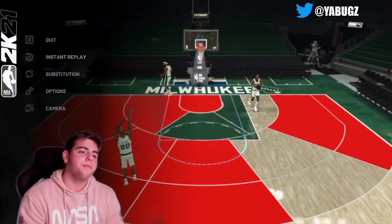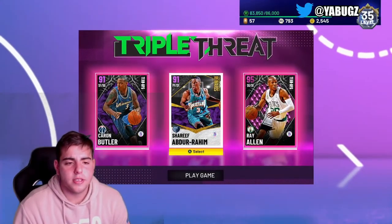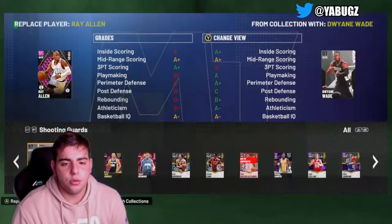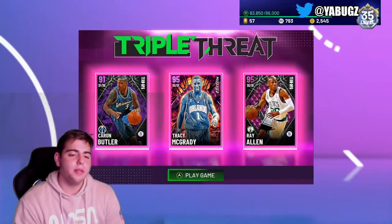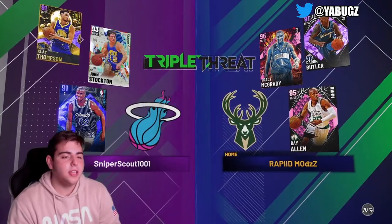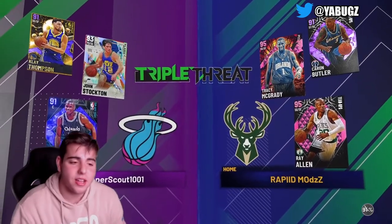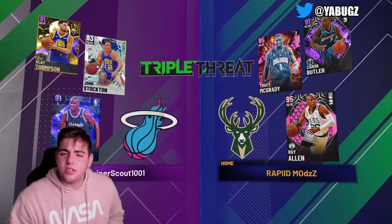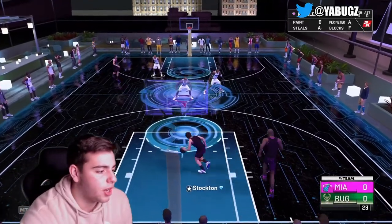Without further ado, let's get into this gameplay. For the TTO squad, we are going to run this exact squad because we need assists with Karam Butler, and we're gonna add T-Mac to it. We got Shaq, Dwyane Wade, John Stockton, and Clay Thompson. This is a big boy test — Ray Allen against John Stockton, who has Clamps and is a very good defender, so this is definitely a big shot situation.